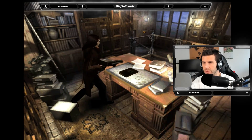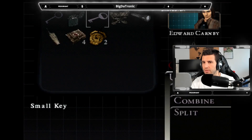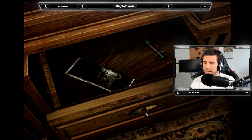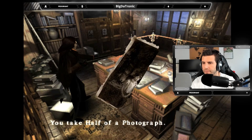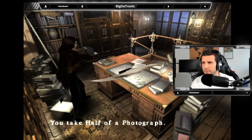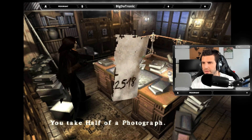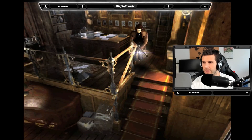This drawer is locked. Use the key — we had it all the time! A picture and another key. I have half of a photograph — 25 18. So I need to find out the other half. Thank god I looked there.